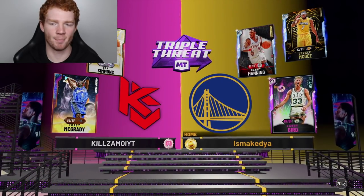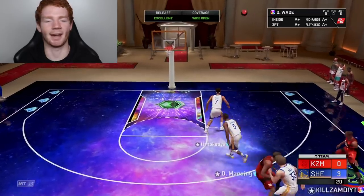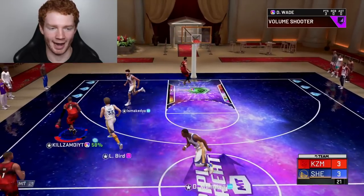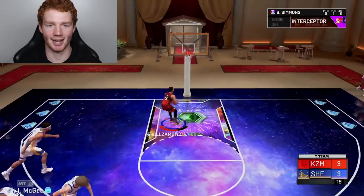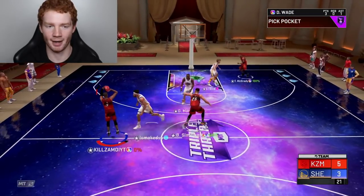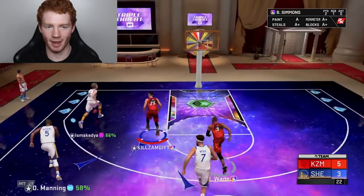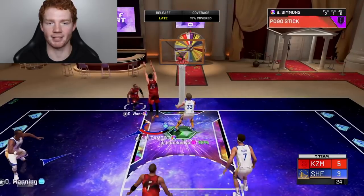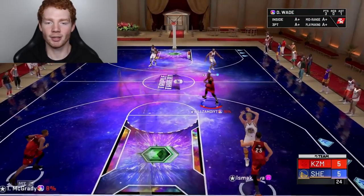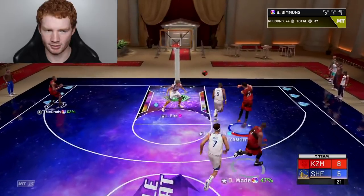Next team up is a little bit better but we should destroy this. All we need is to snatch back threes with D-Wade — he's got the best release in the game. Kick it down to Ben Simmons for the standing dunk. D-Wade gets a steal — let's take this one out for three. That is so, so deep. Playing good defense on the way back.